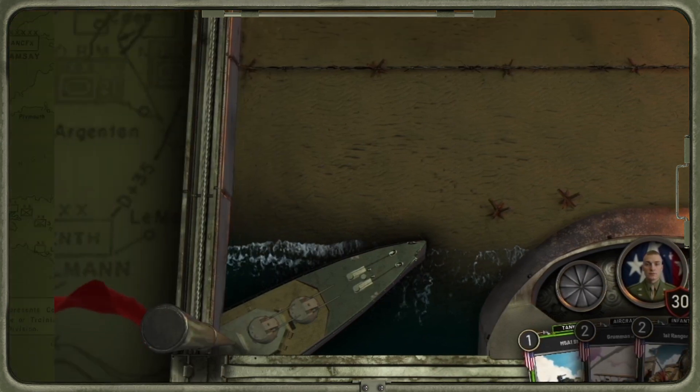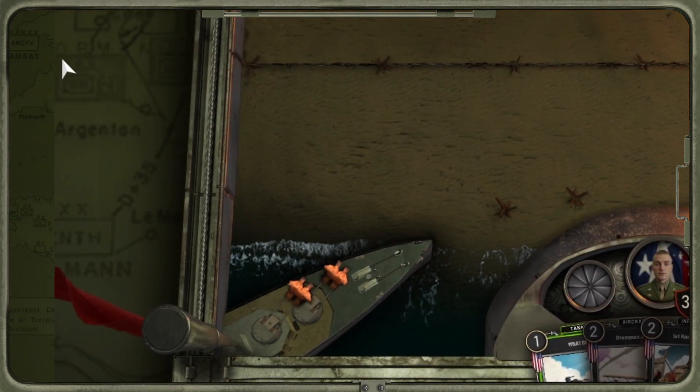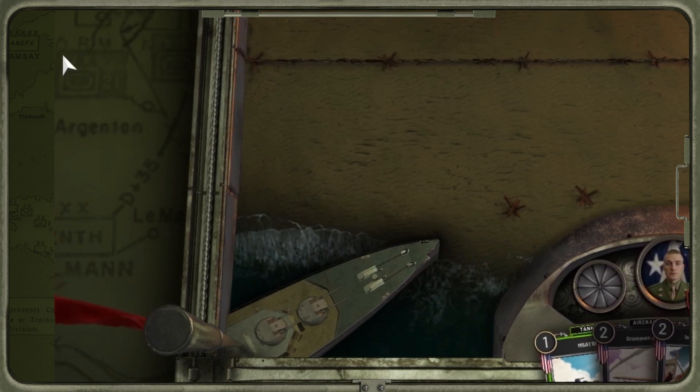Towards the bottom right, a mighty Allied cruiser stands tall, symbolizing the naval support that was instrumental in the success of Normandy.